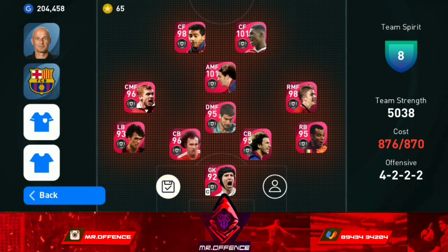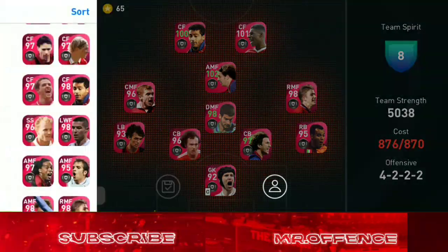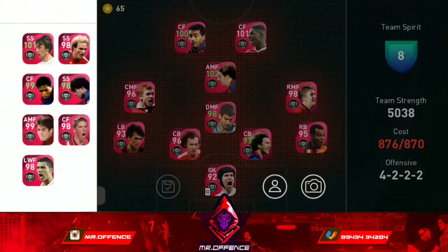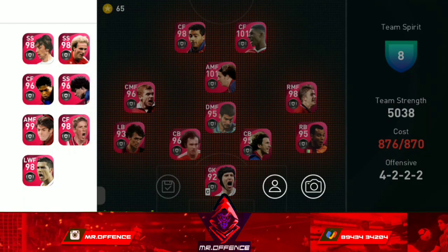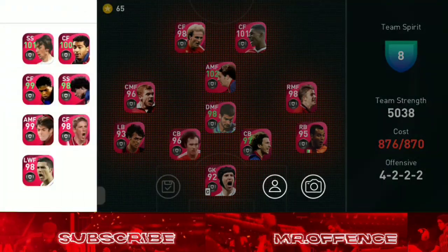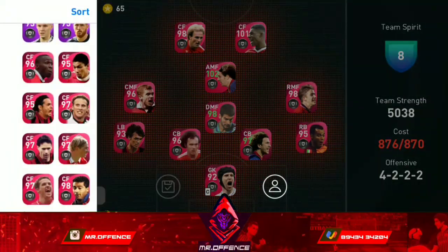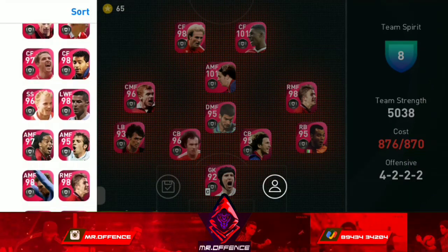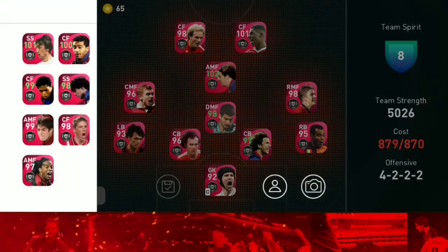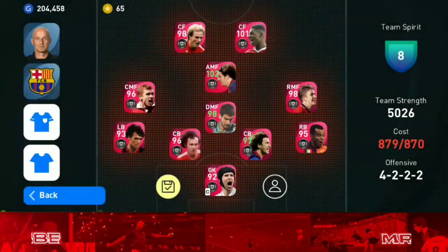Now we have the team strength of 45-48. This is not a boost to the squad, but with a cost of 878, we can have an 808 squad. They have won the final match for the first time with this team.